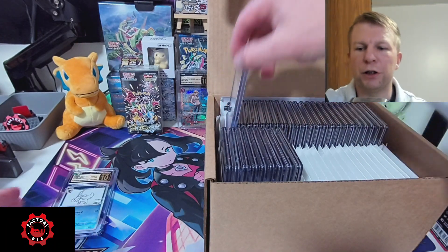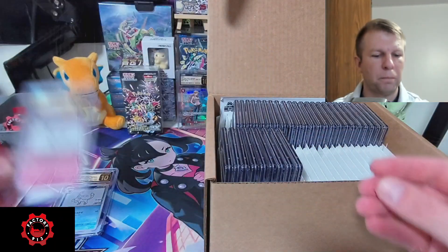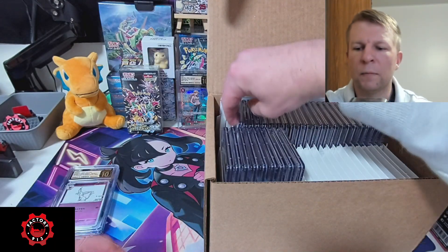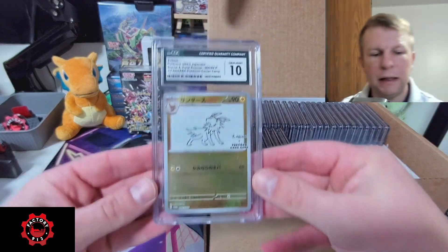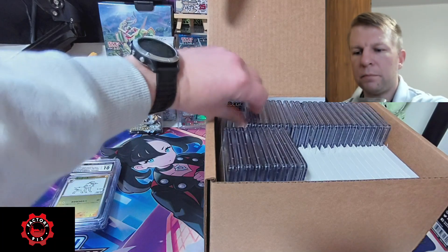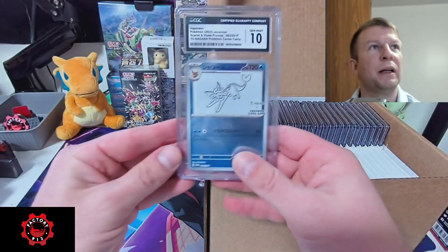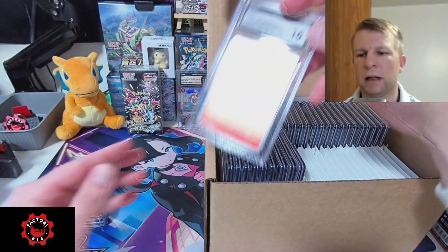We've got a bunch of Unagaba in here. It was a set for him and a set for me, but this first set coming out is for him. We've got a couple other One Piece cards in here — two Pristines, two Gem Mints coming out the gate. Couldn't be more happy with that.